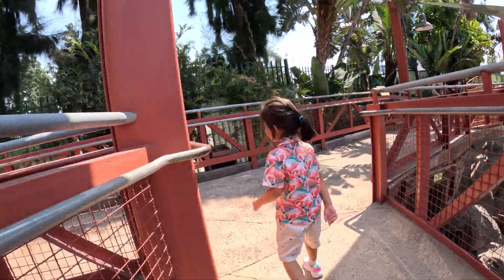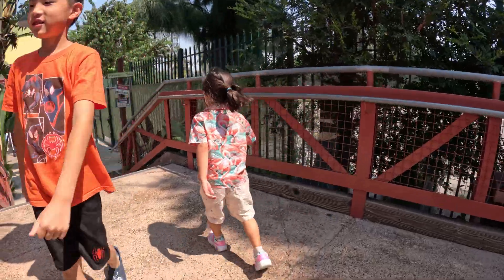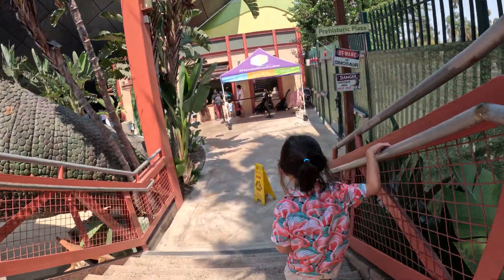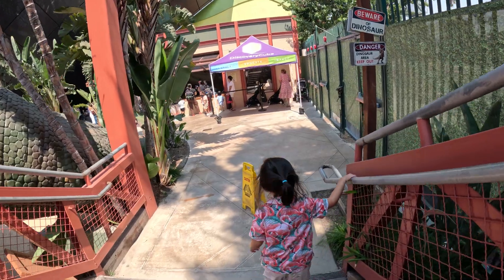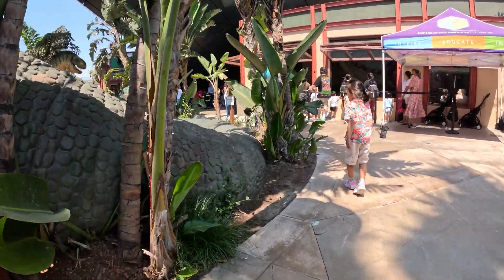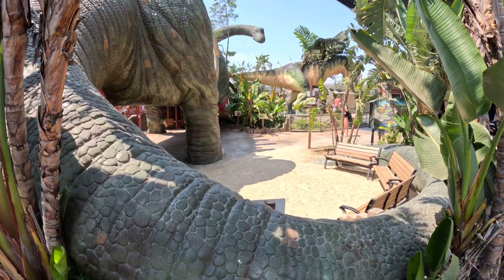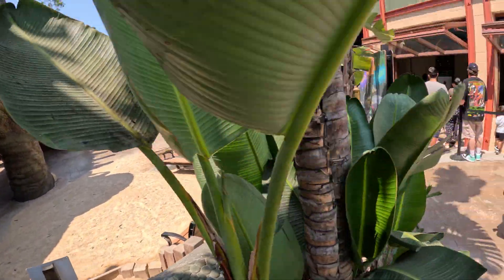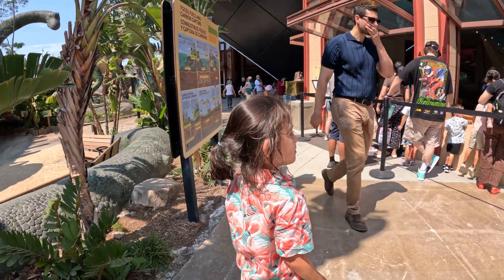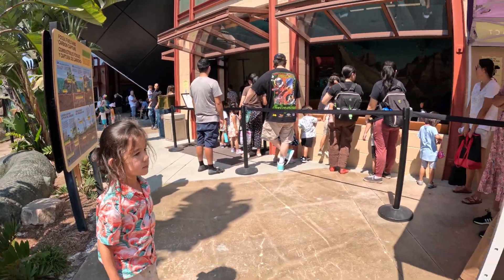Where are we going next, Princess? All right, we're going to go down the staircase to the prehistoric plaza. Beware of dinosaurs — this is the dinosaur area. The tail of that big dinosaur makes a nice seating area over here. There's a sandbox over this way. Do you want to dig in the sandbox? Okay, let's get in line for the sandbox.